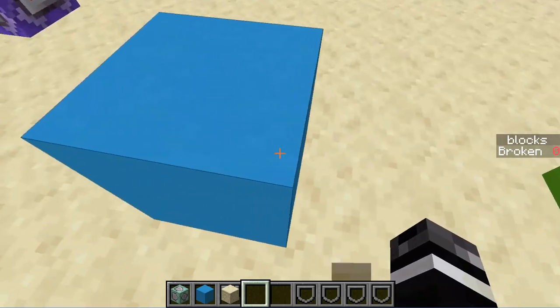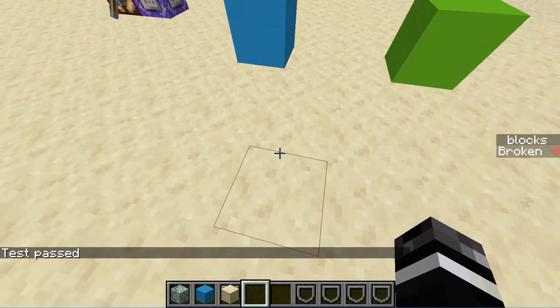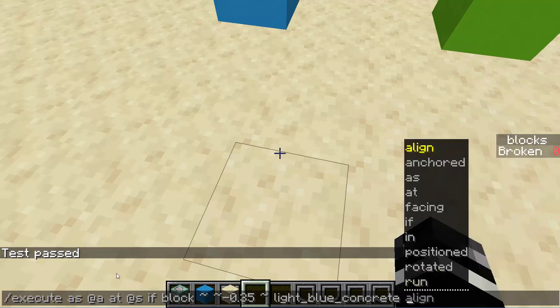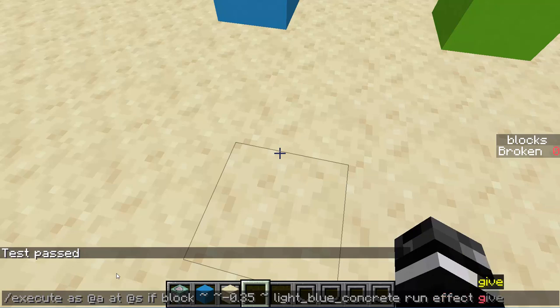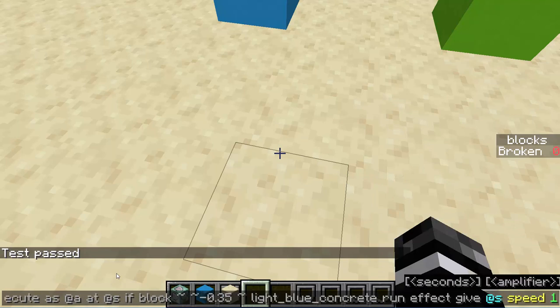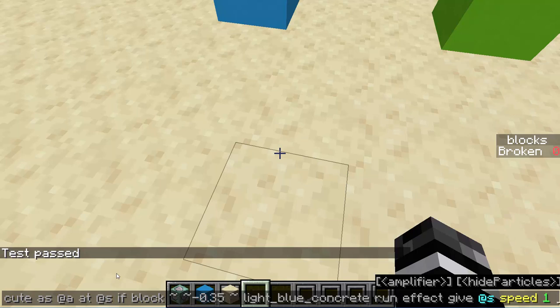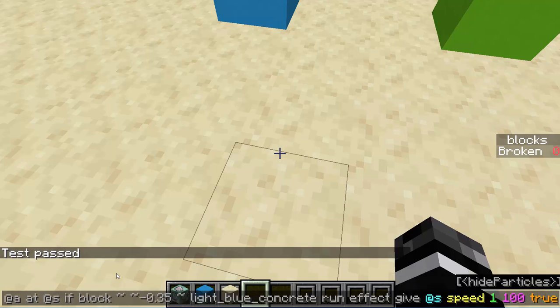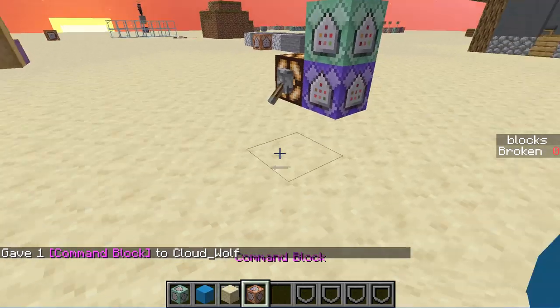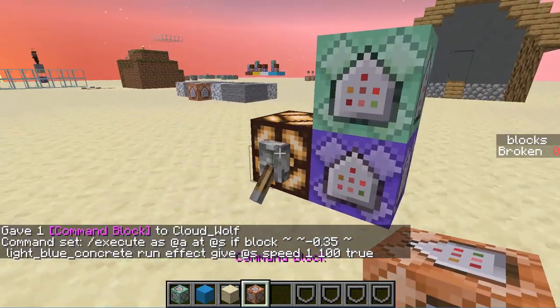It won't say anything because I'm not standing on light blue concrete, but when I go here it says test passed. So it's saying test passed. But now we have to do something — we want something to happen. We did all of our checking, we got the test passed, it's working only when I stand on the concrete, now we want something to happen. So we do run, meaning we want something to happen, and what we want is to give an effect. Who do we want to give it to? Themself — the person playing the command who is on top of the block. We want speed. You can put how many seconds — one second, or ten seconds so they have some extra time. The amplifier is how strong you want it, so you could make it a hundred and that would be really insane. And then hide particles — you can put true so that it doesn't put little swirly things around. So then we just put this inside a command block, change it to repeat, and power it with redstone.